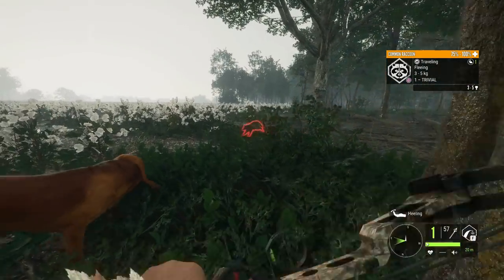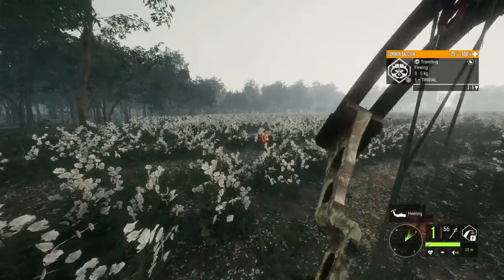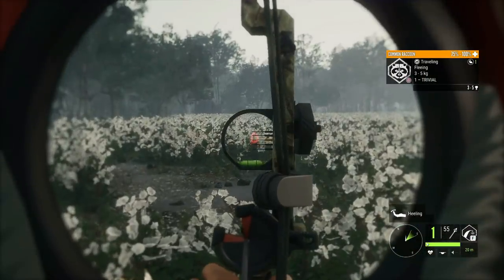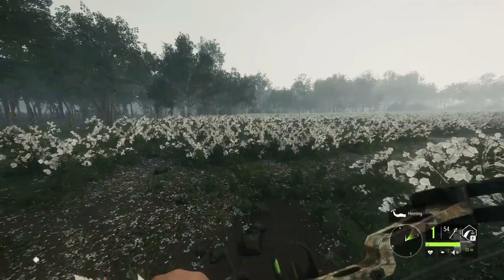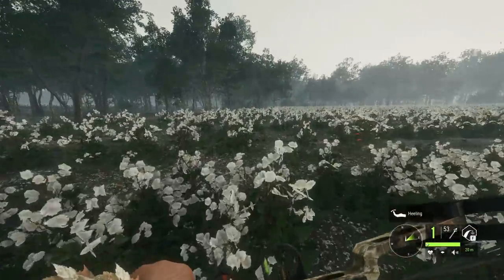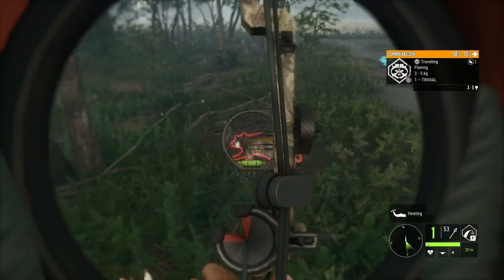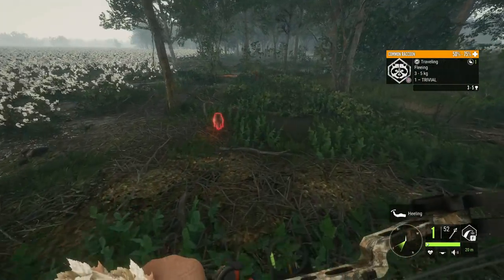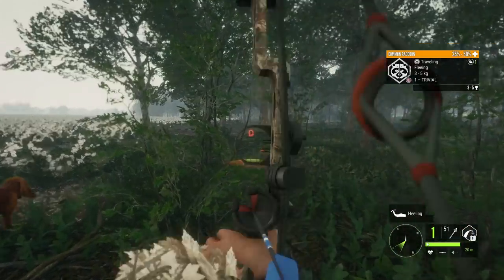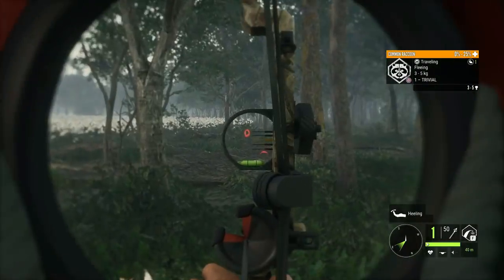That's not the same raccoon, and neither is that one, but we'll go ahead and take both of these out if we can. Don't exactly know how that didn't hit, but we can attempt to hit it again - these little dudes are going to be elusive, I can already tell. There we go, we finally smacked it with an arrow - maybe even a second one. These little things are tough, you absolutely have to hit vitals with this in order to effectively take them down. The raccoons are honestly one of the tankiest things in the game.